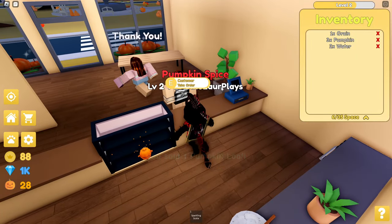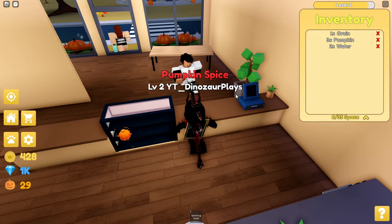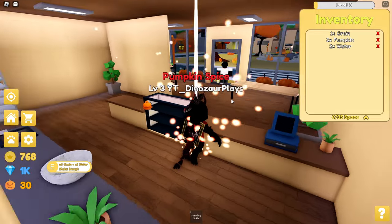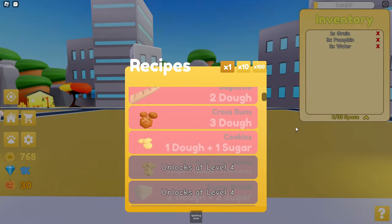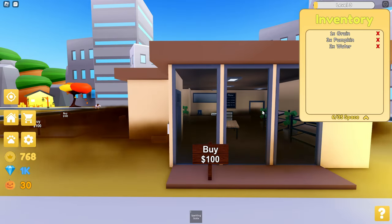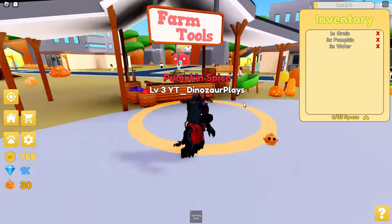Pumpkin loaf, yes. Baguette — yes please. We're almost level three now. Baguette. We leveled up! So that means we get cookies. Where did my bread go? But there it is.